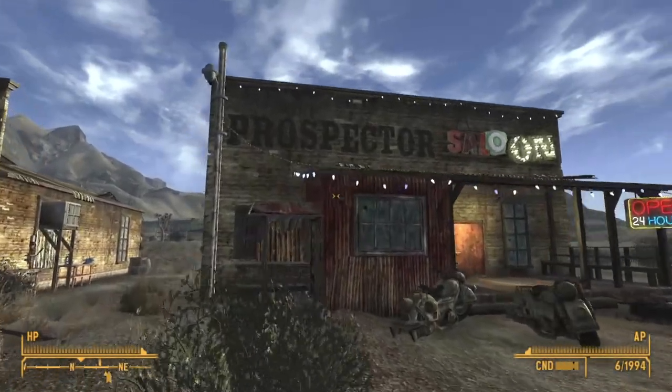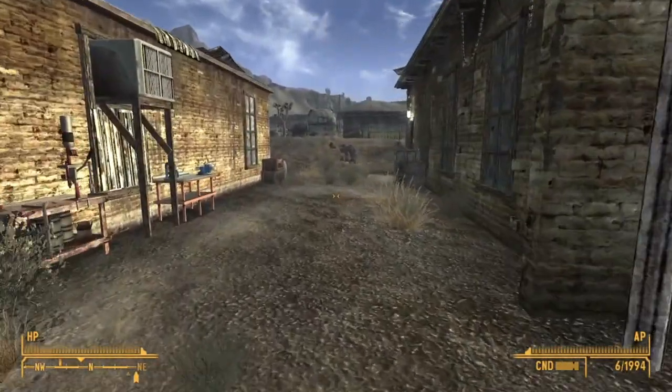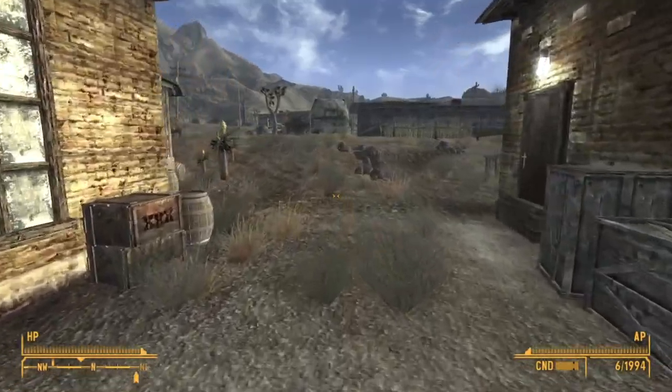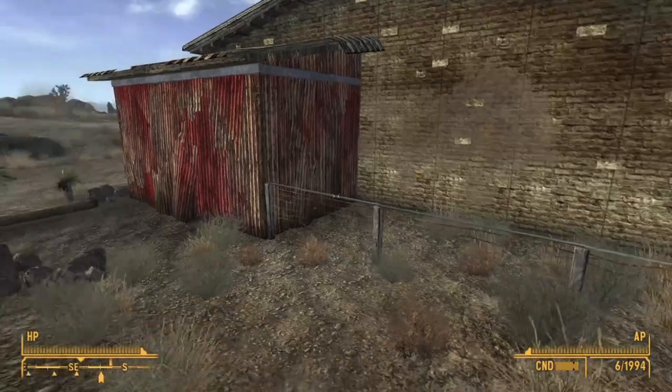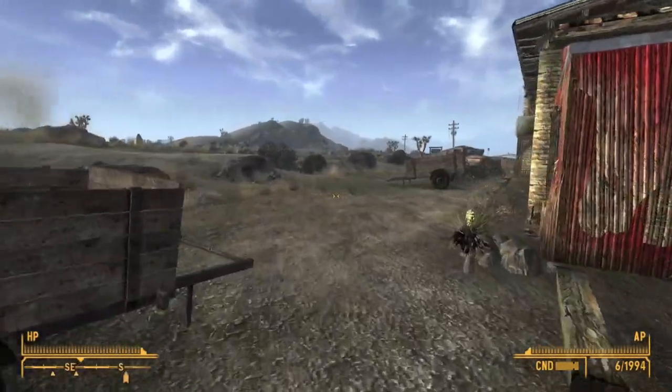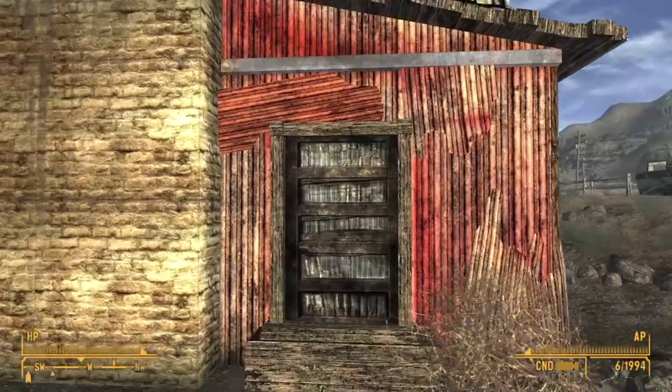In this video I'm going to show you something that is fairly easy to miss. It's just over here beside the Prospector Saloon — this is where we shoot the bottles for Sunny Smiles. They're not here yet because I haven't actually talked to her, but on the opposite side here in this little red part of the saloon,